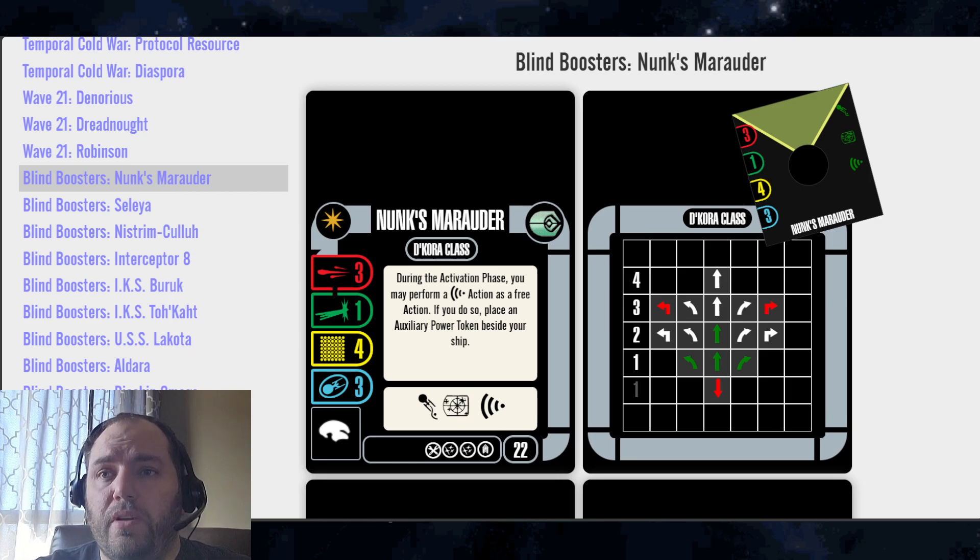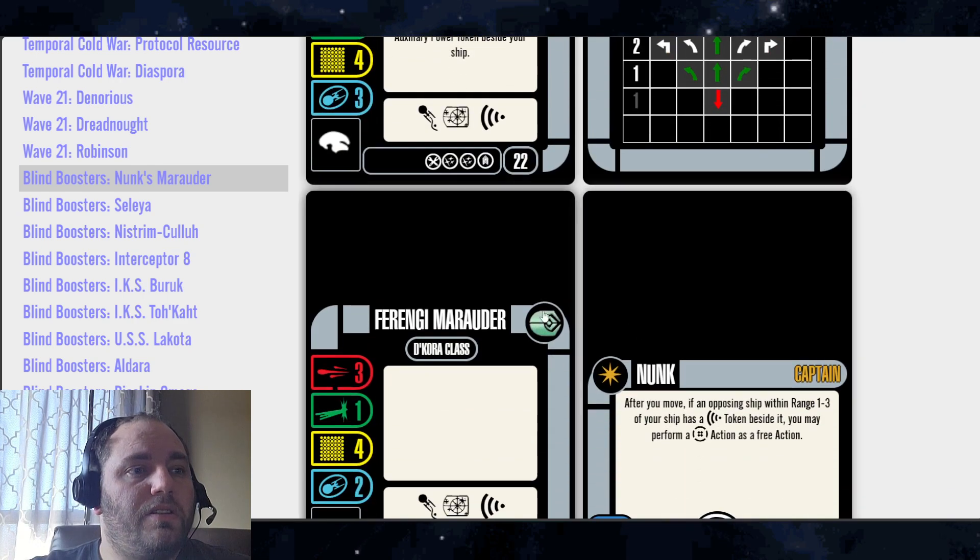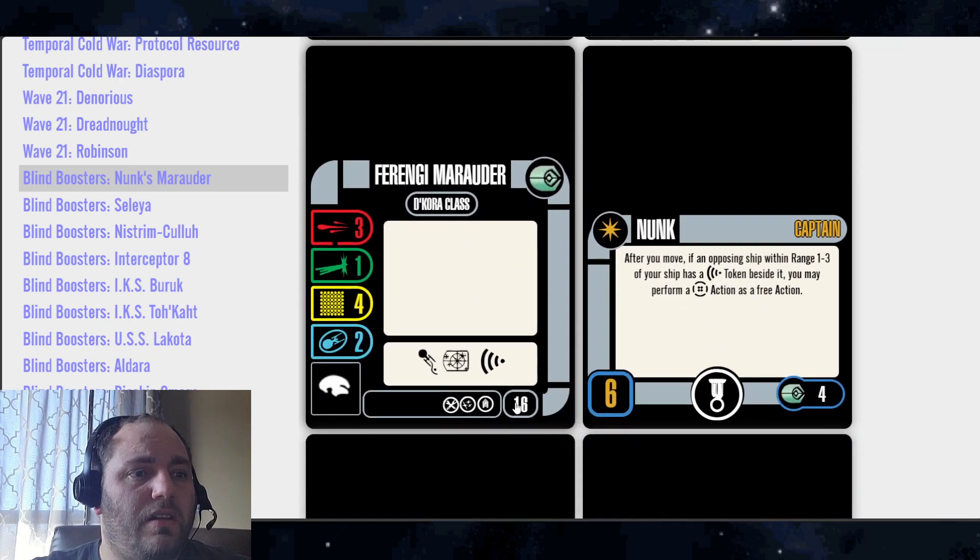Probably pretty thematic for Nunks Marauder — this was the Ferengi Decora in Voyager that was trying to steal Seven of Nine's nanoprobes. The Ferengi Marauder Decora class comes down to 16 points, thanks to the Ferengi Faction Pack.